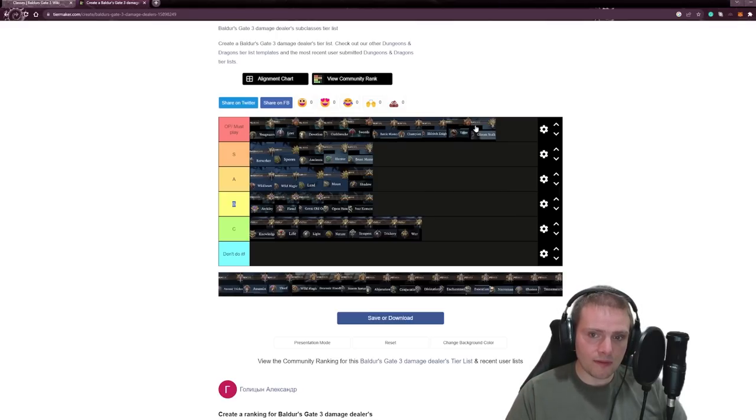I agree — if you play Ranger, probably go Gloomstalker. The Beastmaster is really cool though — you get to summon a beast companion, so instead of four party members you essentially have five. Hunter just buffs attacks and I don't think it's as good — I'd put Hunter in A tier. So: Beastmaster in S tier, Gloomstalker in OP/S-plus.